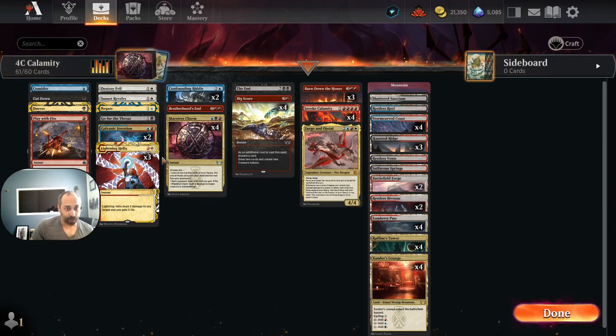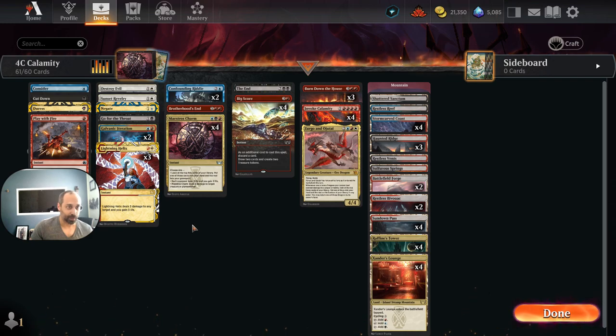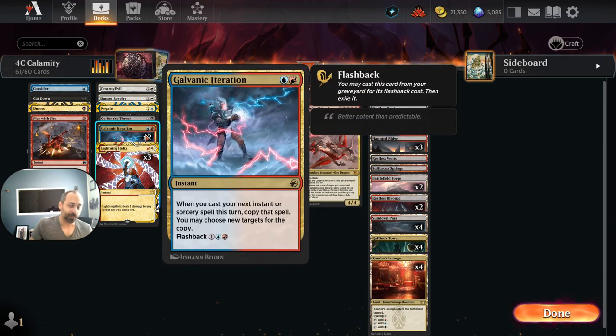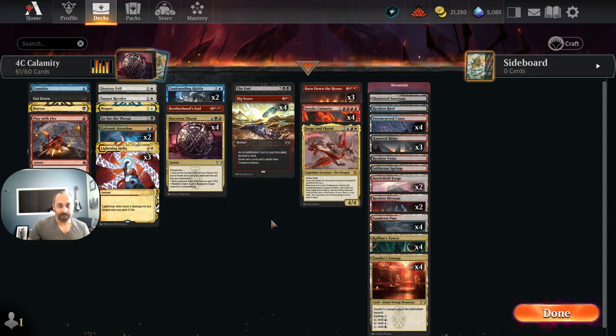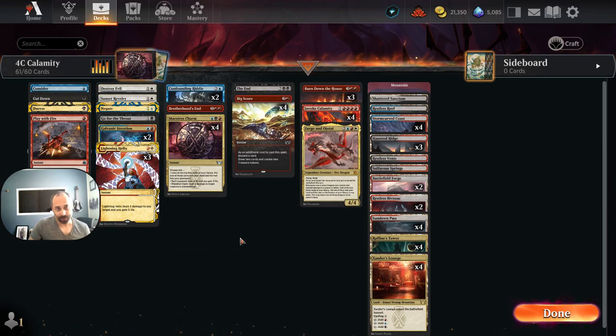Beyond three we've got quite a bit at two. We're going reasonably heavy into Lightning Helix — I think it should be a four-of in a Jeskai version I've been working on. We've got three copies of Lightning Helix, two copies of Galvanic Iteration. This was the card that pushed Invoke Despair over the top. Making multiple copies of Invoke Calamity or Burn Down the House is sometimes really nice. We also have Go for the Throat, Negate, Sunset Revelry, and Destroy Evil.